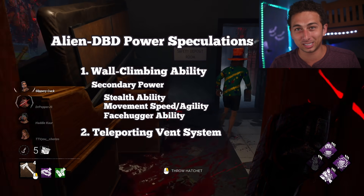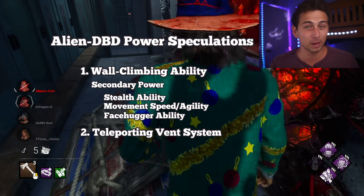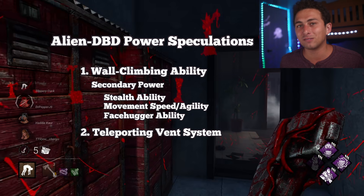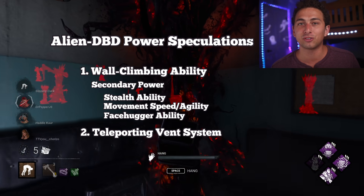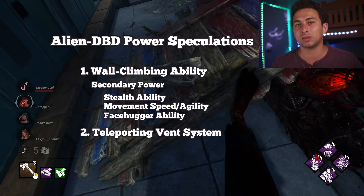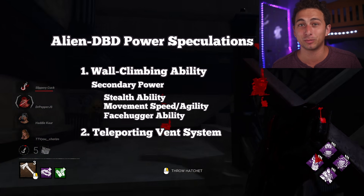The second possible power is the ability to teleport or use a vent system to traverse the map. It makes a lot of sense on a spaceship map, but Xeno's power must be usable on all maps. This type of power would mean that every single map Xeno spawns in would have a vent system — kind of like Demogorgon with the portals or Sadako with the TV screens. It's unclear if the vents would be preset or if Xeno could actually place them throughout the map.